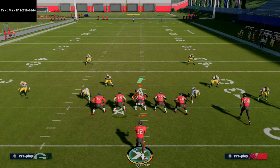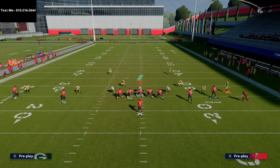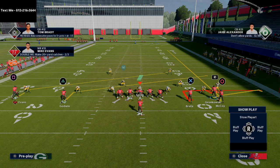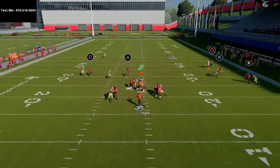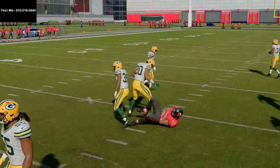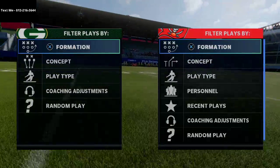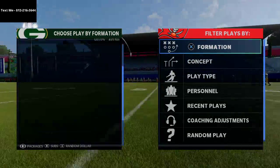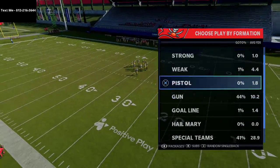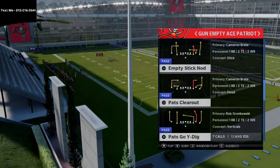Another thing you can do is take Gronk and put him on a simple flat route, combined with putting McCoy on a fade. Sometimes you can't always do it from every formation — you need specific routes. The Packers defense is being a little stubborn here, so let's show this out of the Empty Ace Patriot with the Stick and Nod play. I like Stick better, but Stick and Nod works too.